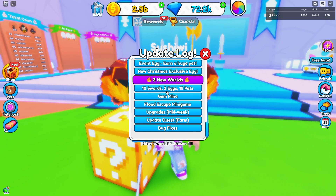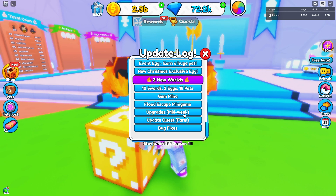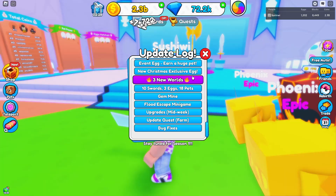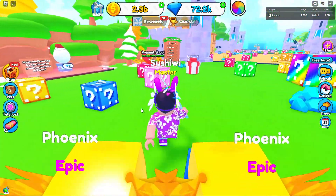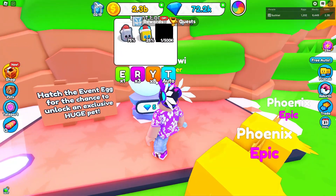There are three new worlds, 10 new swords, three eggs, 18 pets, a new gem mine, flood escape mini-games, upgrades midweek, an update quest which is a farm, and bug fixes. It also says 'stay tuned for Season One,' hinting that we're officially getting a season pass in this game.